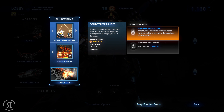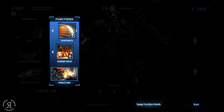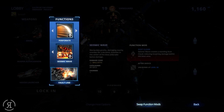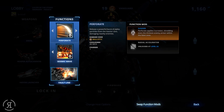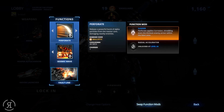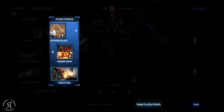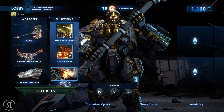Countermeasures is great if you're playing with others because you want all enemies focusing you, and you actually gain some invulnerability with the function mod as well. Then you have Perforate — release a powerful burst of alpha particles from the reactor core, damaging nearby enemies. It seems they've increased all the cooldowns by five seconds, which seems to be a balancing issue. So let's go with Reflection Array.